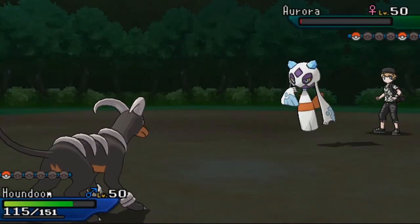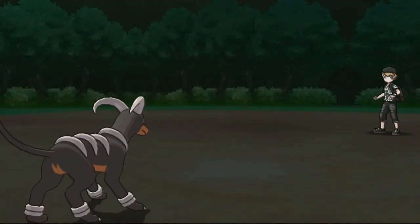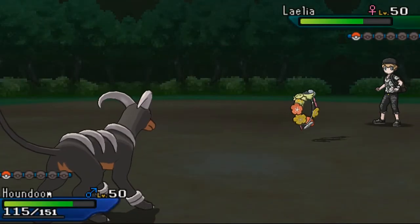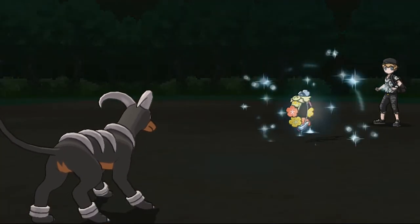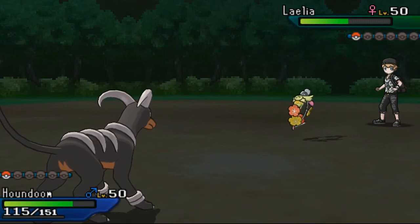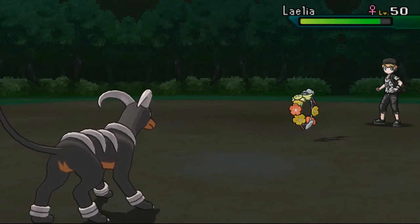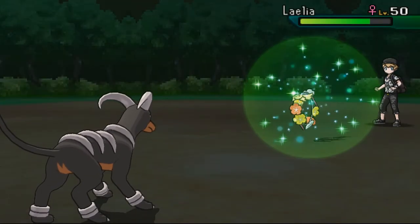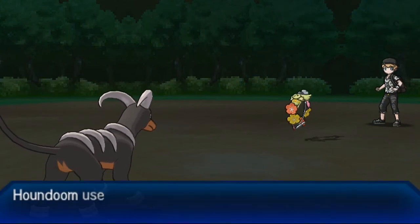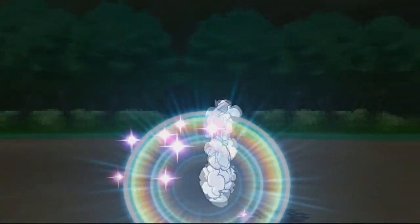My last Pokémon is Houndoom. I could use Sludge Bomb to KO the fairy type, but I accidentally press too fast and get locked into Dark Pulse. Because I'm Choice-locked into Houndoom I can't use Sludge Bomb anymore. Dark Pulse causes a flinch but it doesn't matter because Dark Pulse isn't super effective against this fairy type. I was really angry with myself for clicking too fast — that mistake is going to cost me the game.